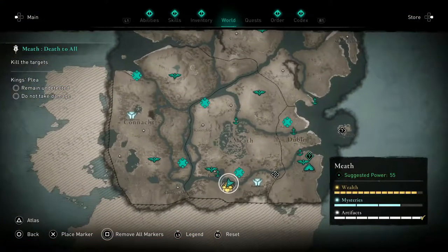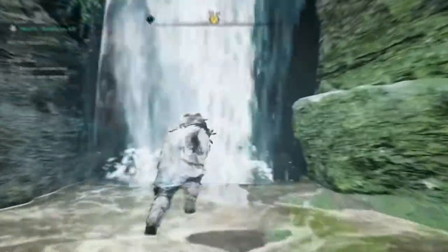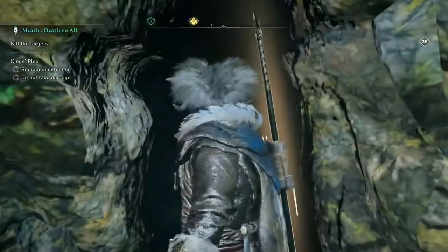Now once you have all these 5 artifacts, simply travel to this location South on the map in Connect and you will be able to get the shield.